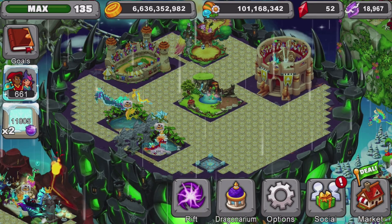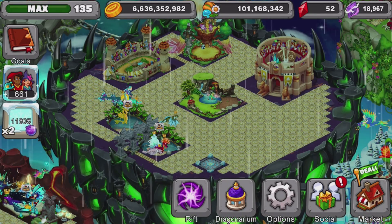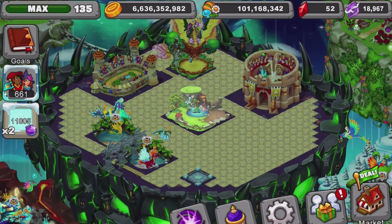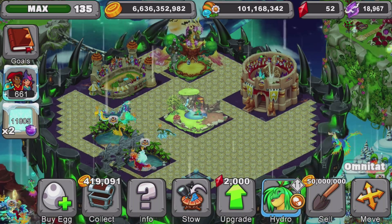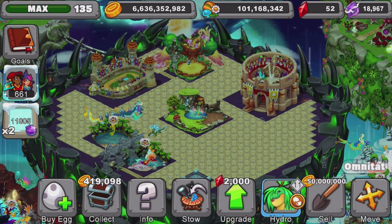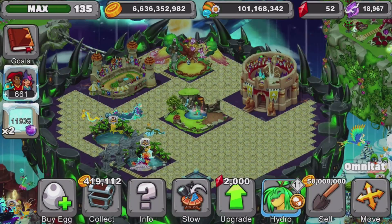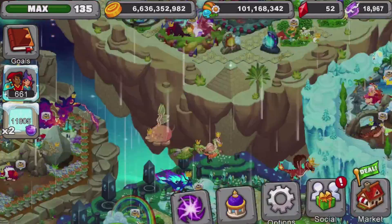If you're a competitive player, you'll love this. There is a way to produce over thousands of gold on one dragon per minute. I'll introduce you to these dragons in a second, but you'll need these special habitats. This habitat can fit any element of dragon into it except gemstone, and it produces over 1 million gold, which is really good.